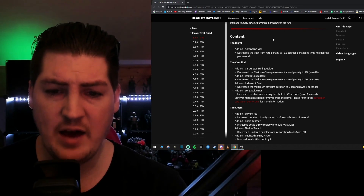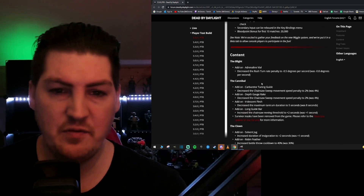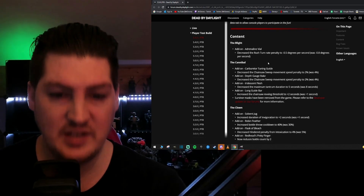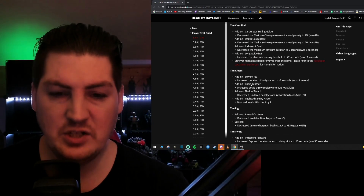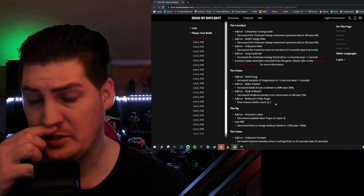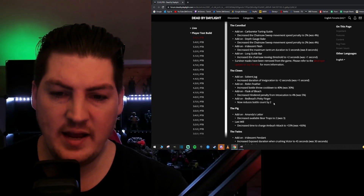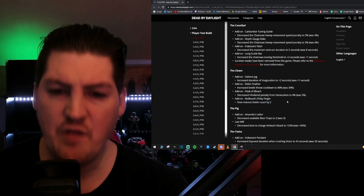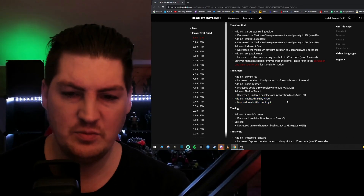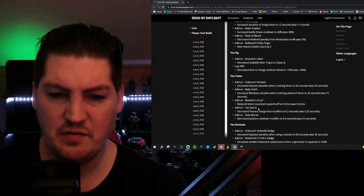Some killers received add-on passes. Notable mentions would be the Clown's Pinky Finger — it now reduces the bottle count by two. It was a pretty bad add-on anyway, and I don't understand why we're nerfing the Clown right now, but that's the direction we've gone. The Toy Sword I believe was also nerfed — again no idea why we're nerfing the Twins, but whatever.